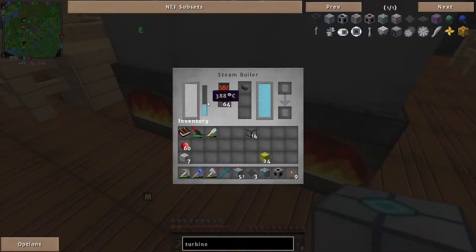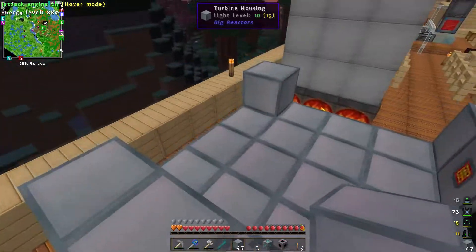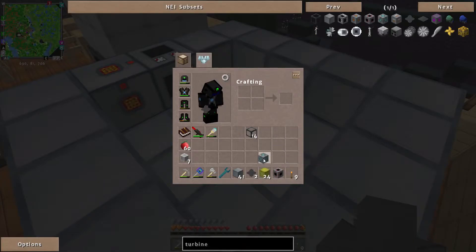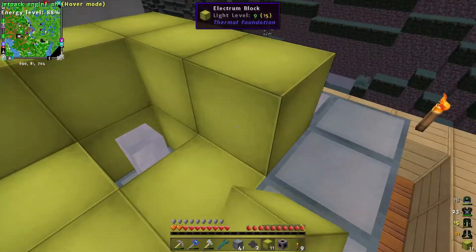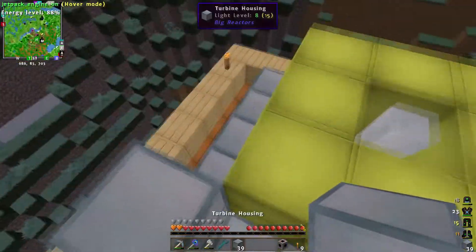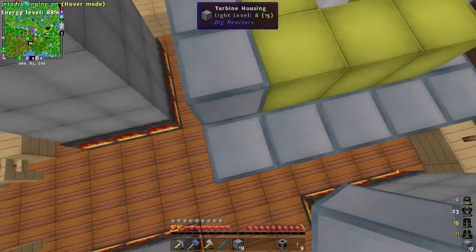Are they still burning? They are still going — they've burnt through their charcoal super quickly and I'm just not producing anywhere near enough. The fluid port I'll put in last because I need to set it up with a tesseract — the way these produce steam needs to be extracted via tesseract. To start building it, put the turbine rotor shaft in there, then electron blocks. We need three layers of these.